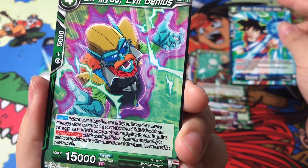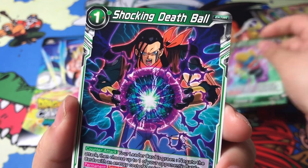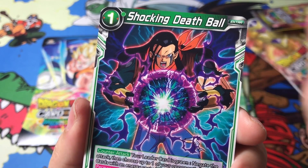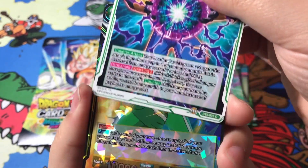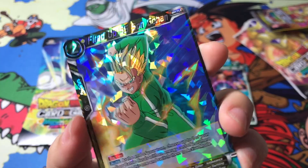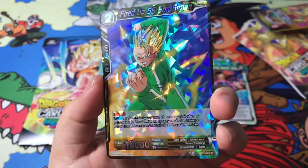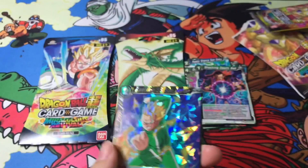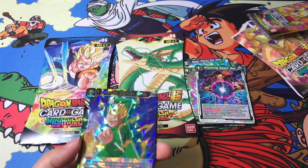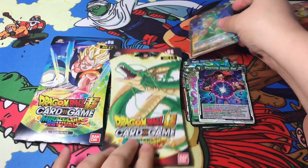This is 'Dr. Mu, Evil Genius' — I don't think I've gotten that far into the series. 'Shocking Death Ball' — hey, is that Android 16? No, that's 17. Oh, this looks like it's definitely a rare — 'Fired Up Super Saiyan Son Gohan.' This looks pretty cool, I like the way the holo is on this card. Shattering, coming at you. I should probably put this in a sleeve. Oh, my sleeves — here they are. Pretty neat.